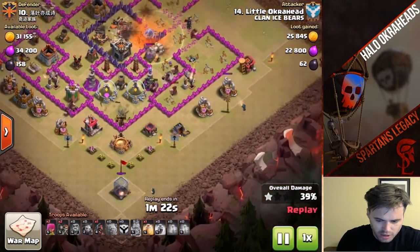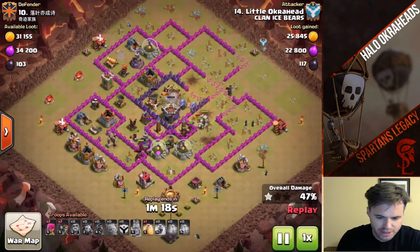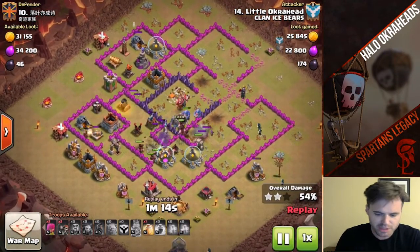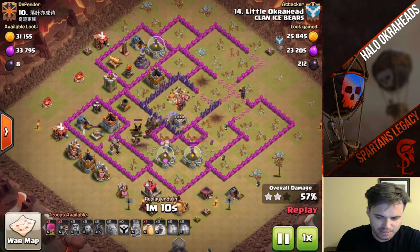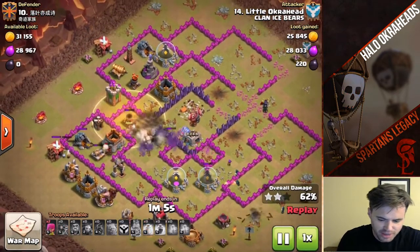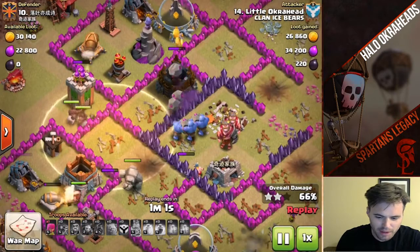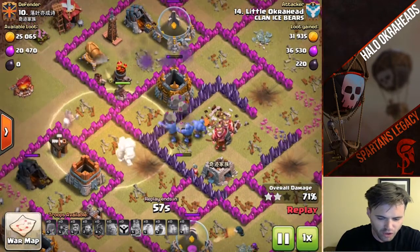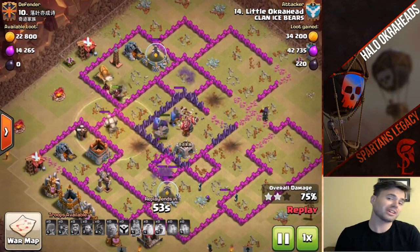I've got Wizards down as well, clearing out all the trash buildings. You want to get those down immediately, because if there's any time concern — especially if you have to lure the CC — it takes time. Saving my heal spell to the last section here. Look at these OP Bowlers, taking down that Wizard Tower. Got a full Golem up, tons of Wizards, got three Bowlers up and I started with four.